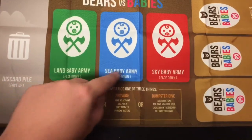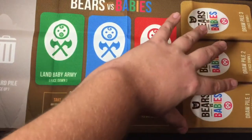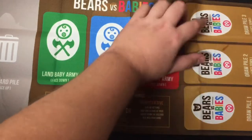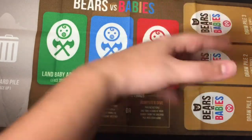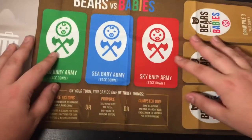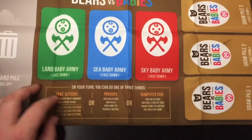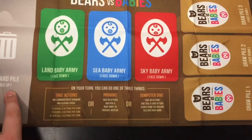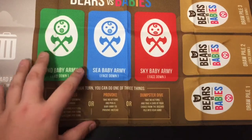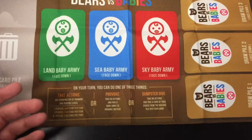You have Land Baby Army, Sea Baby Army, Sky Baby Army, and three draw piles. Basically the way the game works is when you're taking out these draw piles, you can draw from any one of these. The reason they did three, I guess, is to really make it randomized — so it's not like you have one deck and someone didn't shuffle well or anything like that. This is the discard pile, goes face up. You can take actions — things like that. You can provoke, dumpster dive. Provoking is how you attack and things like that.